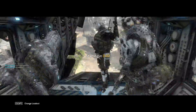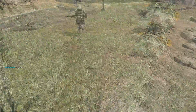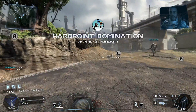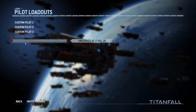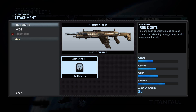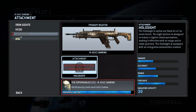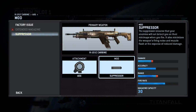Hey there guys and girls, Titanfall has landed so here we go with a quick guide to the R101C Carbine Full Auto Assault Weapon. The R101C Carbine is one of the starting weapons in Titanfall. After unlocking your custom loadouts you'll be able to equip it straight away. This rifle is a great all-round weapon with decent rate of fire and manageable recoil, and it's quite flexible with its various mods and attachments.